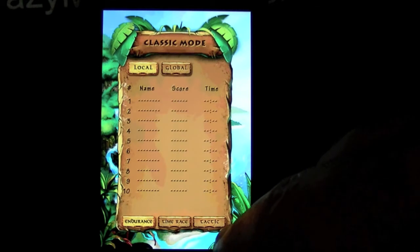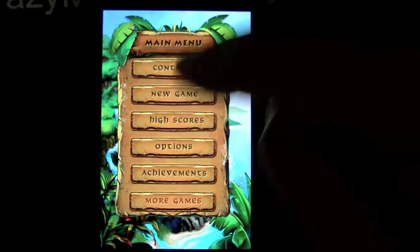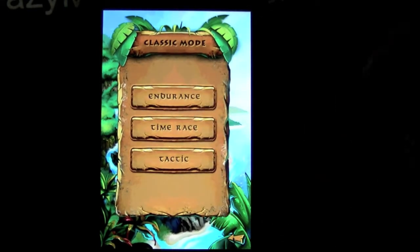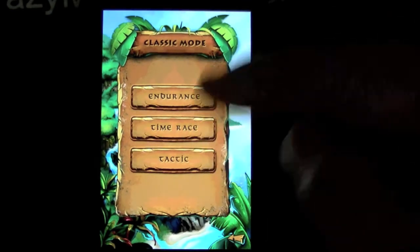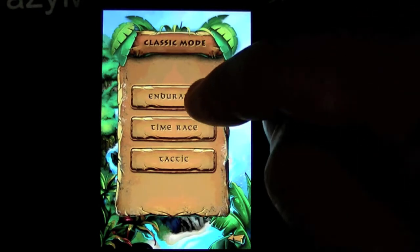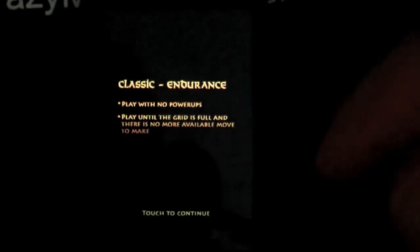The game modes are Endurance, Time Race, and Tactic, both local and global leaderboards. Starting a new game, you can play either Classic or Extreme. There are three different game modes: Endurance is how long you can last, Time Race is up against the clock, and Tactic is a mix of hard and easy levels. We'll do Endurance.